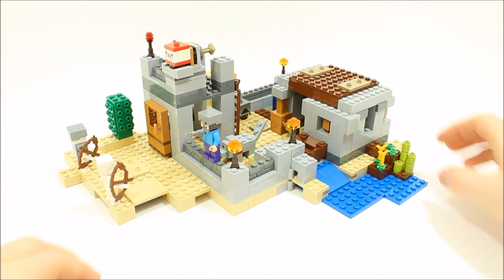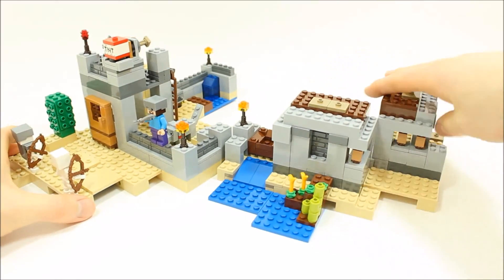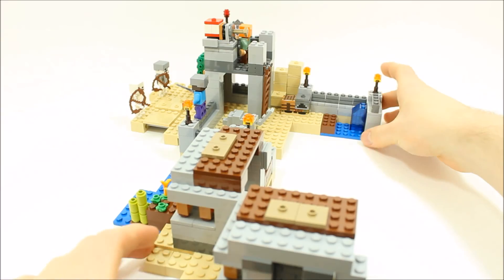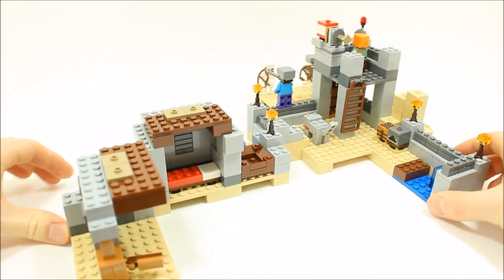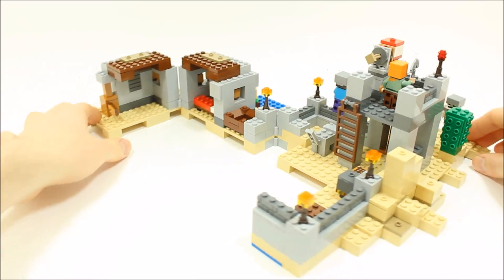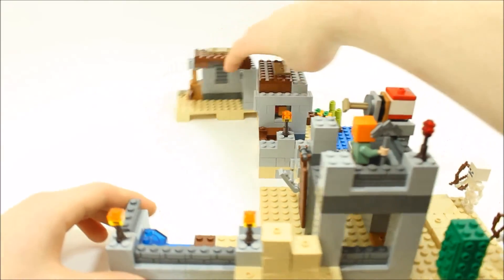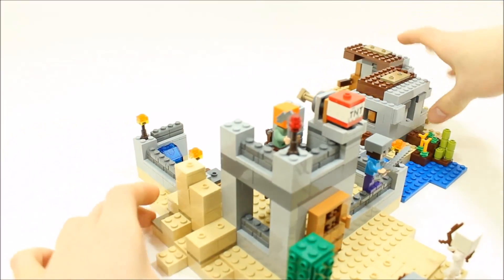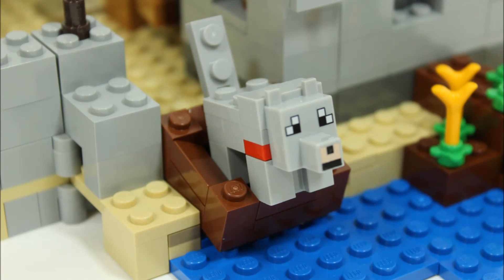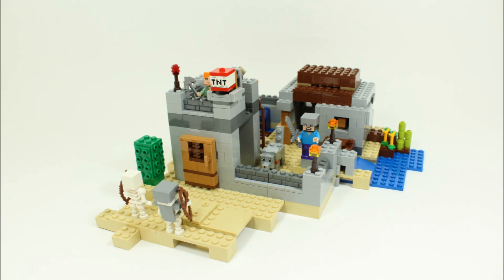The LEGO Minecraft Desert Outpost set is the right price for five minifigures and lots of pieces, including the TNT play feature. The play feature makes it fun, and there's added playability with the water slide and hinged opening function. The Wolf minifigure is unique to this set and will please fans of the game, but the other minifigures are quite underwhelming with limited weapons and armor.